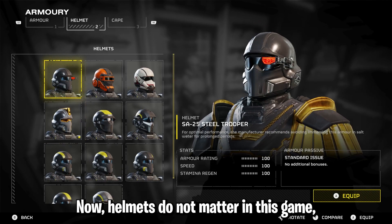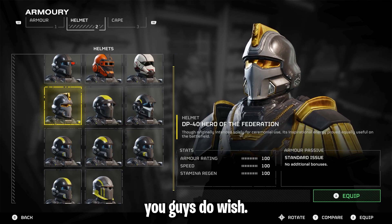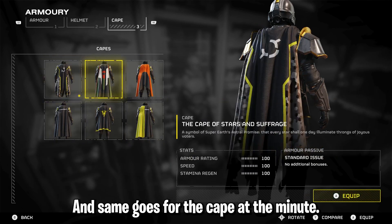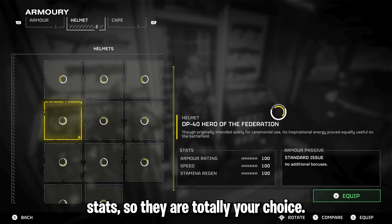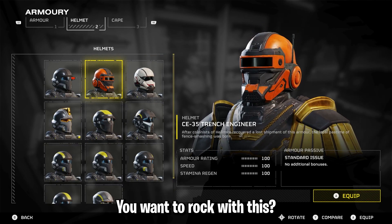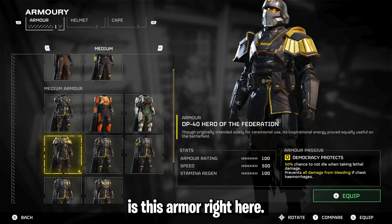Helmets do not matter in this game, so you can run any helmet you wish. The same goes for the cape — no capes or helmets are actually giving any bonus stats, so they are totally your choice. The one thing that you do need is this armor right here.